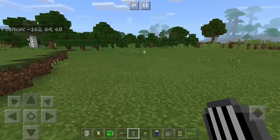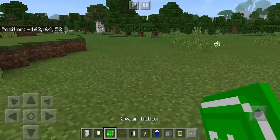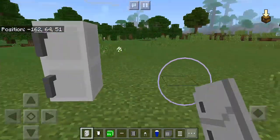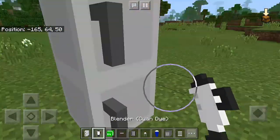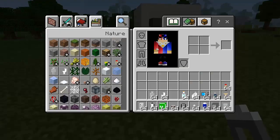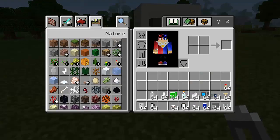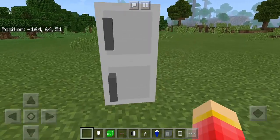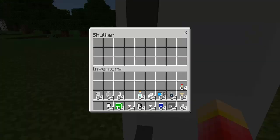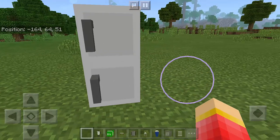Let's spawn the fridge — DL box first, then the fridge. There we go! We can actually open this fridge, but you must not be holding anything. There we go, you can open it and put anything inside. It acts like a chest.